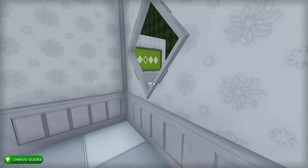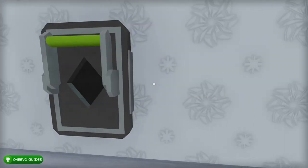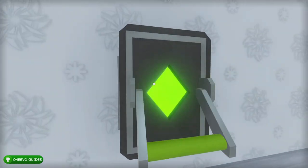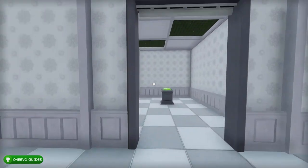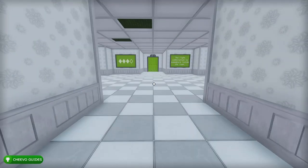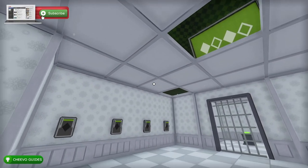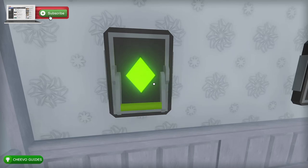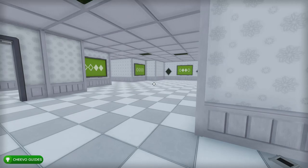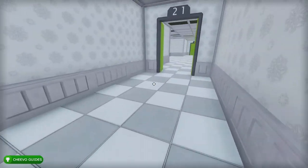The next level shows a few different patterns — look through the windows for the secret pattern. It's basically all of the switches except for the second one, then press the switch to open the gate and press the button. For level 20, look up — the first and third are highlighted, so activate those, then press the switch on the wall. After that, press the button and move to level 21.